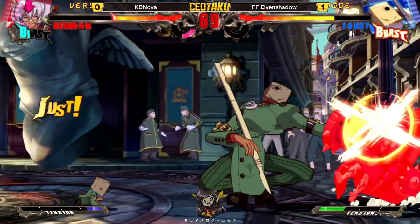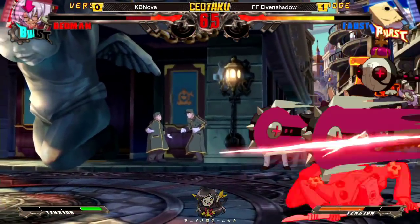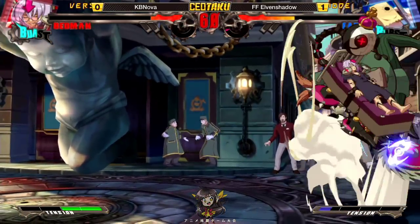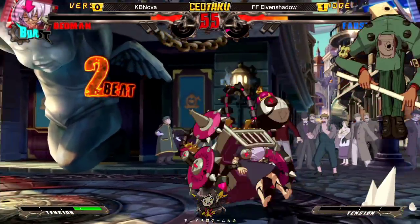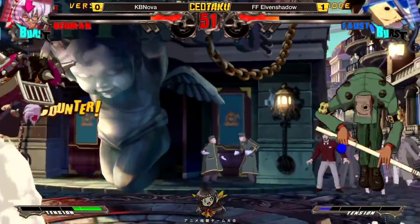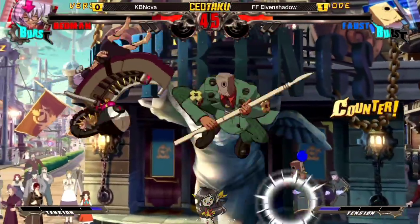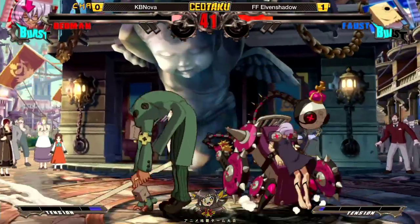Relentless pressure right now. Oh, that's so much damage — into the mini Faust? No, the mini Faust actually ruined it — let him tech out of the OTG. Started blocking a little too soon. All the hits in jump H are overhead. And there's what I was talking about: counter hit jump H, let them recover, and double jump.